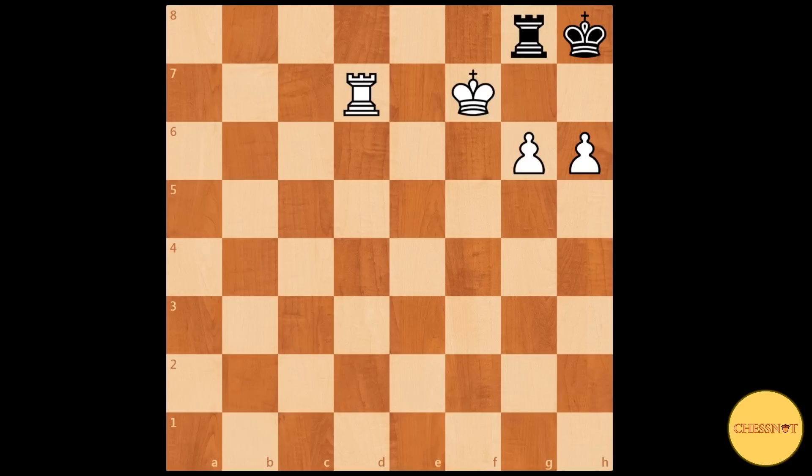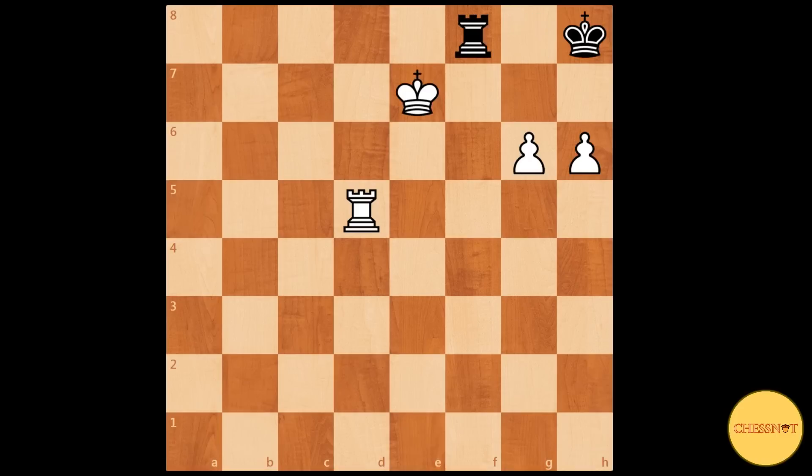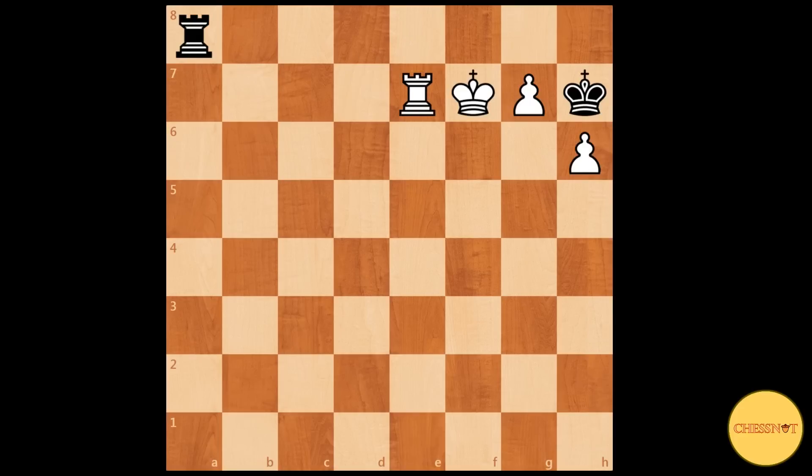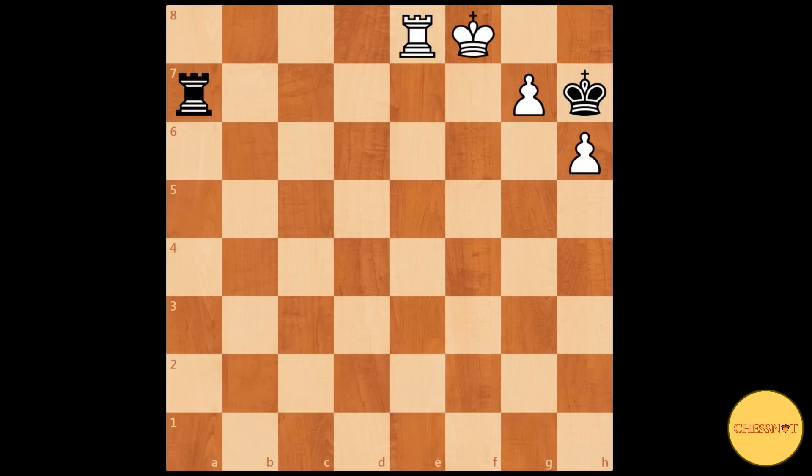Another very simple win is to waste a tempo — say rook d5 — then black would have to move his rook: rook f8, king e7, and rook d8 is unavoidable. But looking at g7 check: king to h7, rook e7 preparing rook e8. Rook a8 — if king takes h6 then the rook is undefended. Rook to a8, rook e8, rook a7 check, king f8, and white is going to simply promote the pawn.